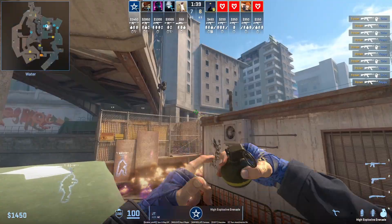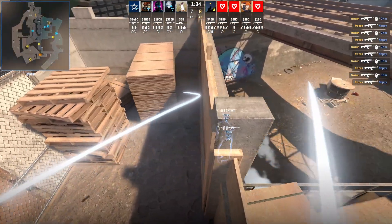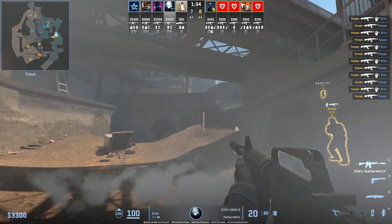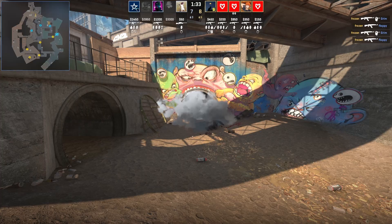Complexity have a play where they burst through their monster smoke at the start of the round. JT from behind the site is going to throw an HE grenade on top of this wall that's going to break open the smoke, followed up with a monster flash. However, the flash is not going to work out.